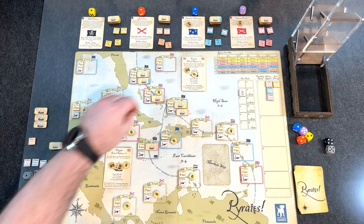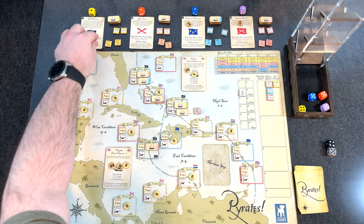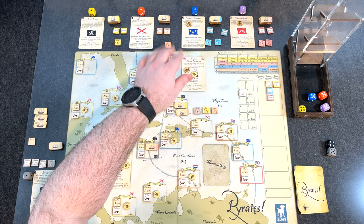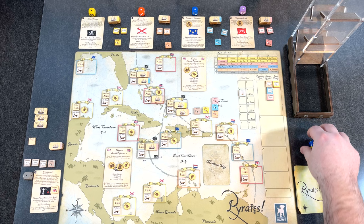I'm going to continue to build up my fleet — that's what I'm doing for right now. I'll put a build action out. Rolling for the AI: yellow rolled a four, which is piracy. Orange rolled a five, which is a raid. Blue is five, also a raid. Purple is five, also a raid. So there's going to be a big raid going on here.